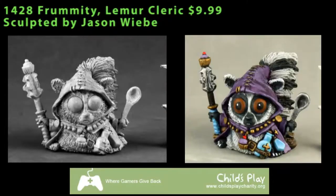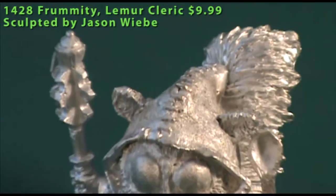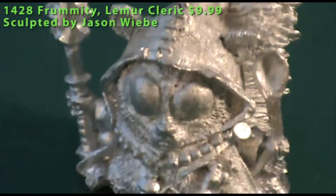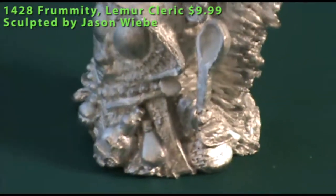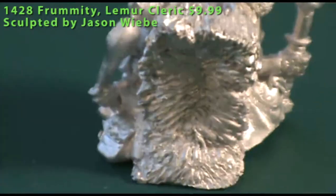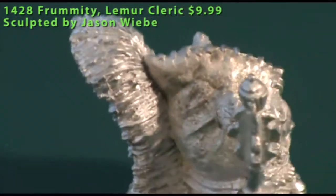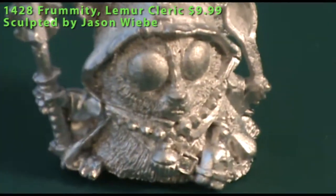Here's a look at the next figure from the Legion of Justice and Cake series. This is Frumity, a lemur cleric. It carries a mace in its right hand and a big spoon for eating pudding or porridge in its left hand. It's got lots of cleric-related gear — potions, little trinkets, and pouches on its side. Big bushy tail at the back, fuzzy ears poking through its cap, and really big eyes — a lot of character. It's a very cute model that benefits child-play charities like the rest of the Legion of Justice and Cake, but it is on sale for a limited time, so if you want one, go get one now.